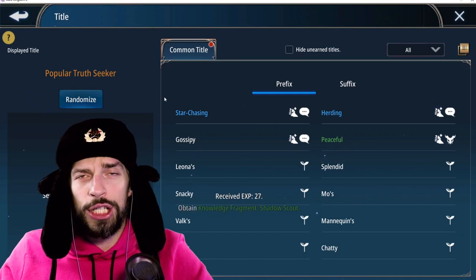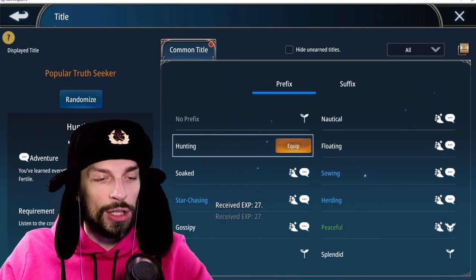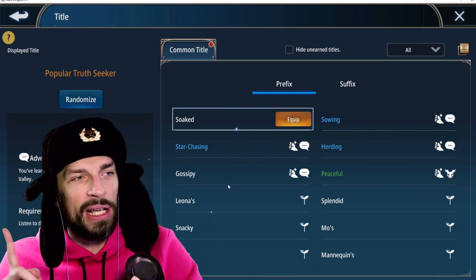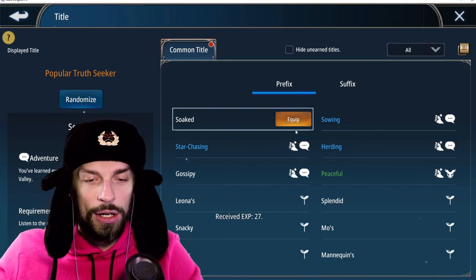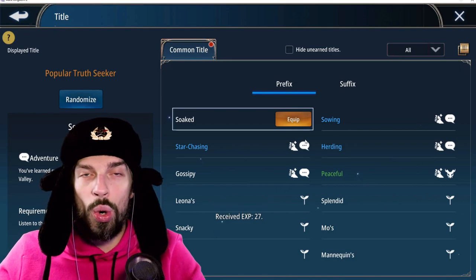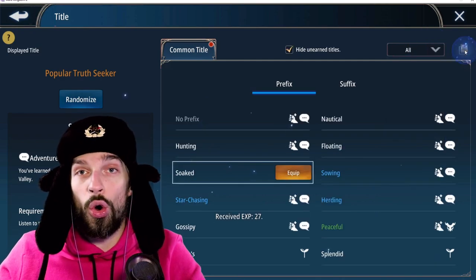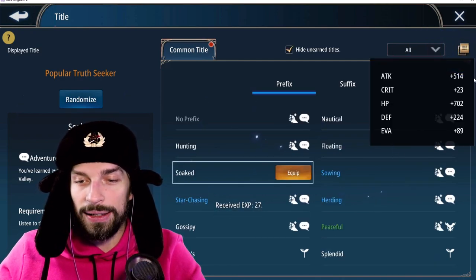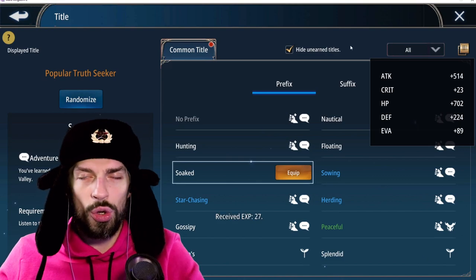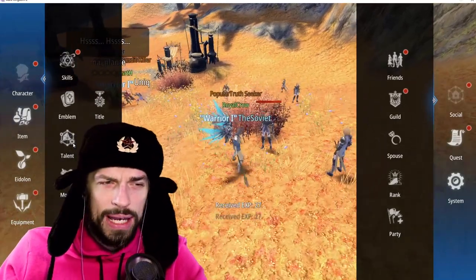Next one is titles. You might think titles are just for fun, but they're not. When you have a title with the feast icon on it, it will give you some stats. They're unlocked by progressing the campaign or completing achievements. You don't have to equip them — when you have a title it's already adding to your stats. You can click on the right to see the bonuses from all your unlocked titles. They add a lot of statistics, so make sure to work on your titles.